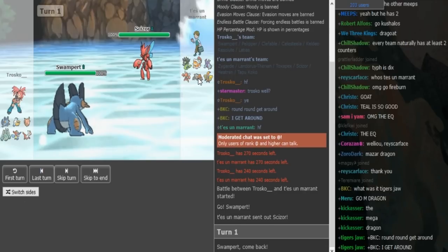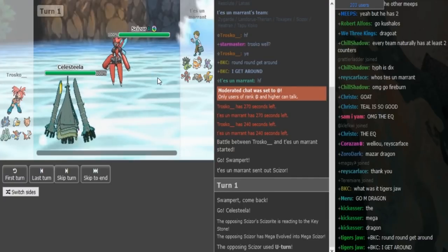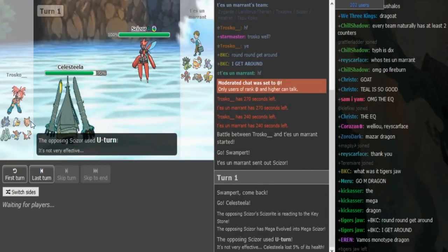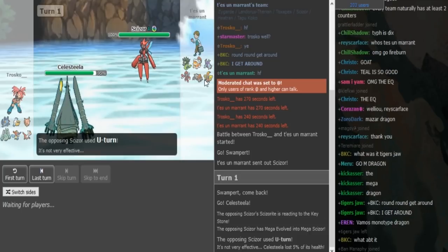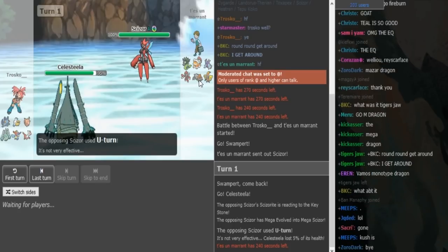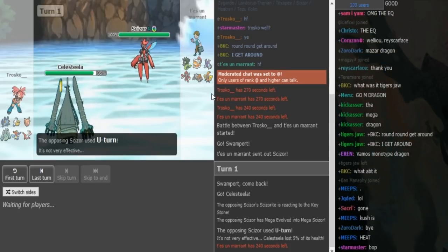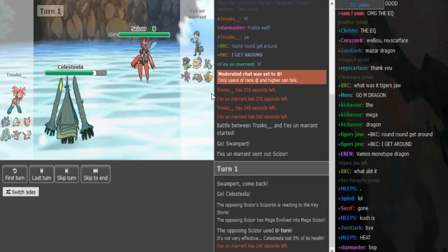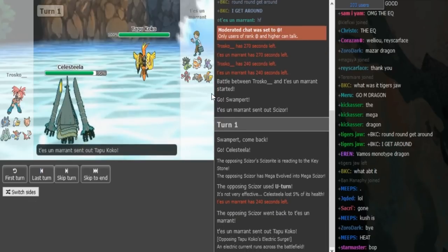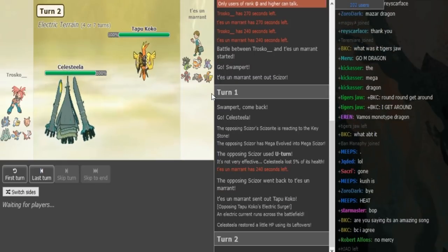With rocks on Tran, Valiu can just Mega evolve and U-turn here as Trusco switches into Celesteela. Trusco's play was either switching or getting up rocks with Pert, and now Valiu can go Heatran or Koko. I would guess that Koko is probably physical with U-turn and Z-Wild Charge.